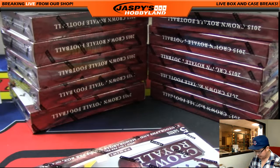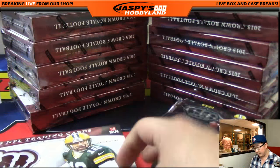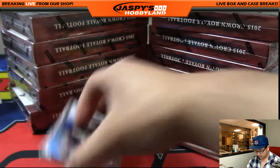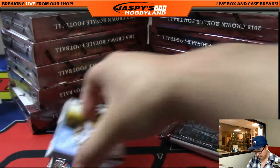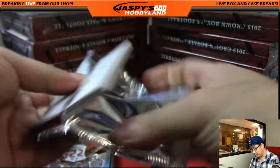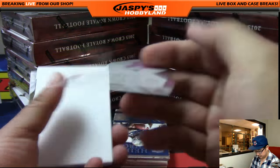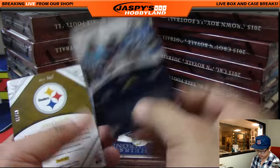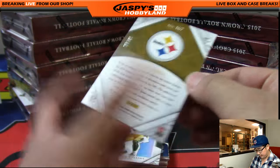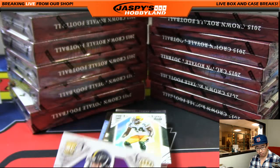Next box, good luck everybody. These King's Courts — some of them look like they should be numbered, but they're not. There's Jesse James, nice autograph. That is 2 out of 25. Jesse James auto for the Steelers. Nice one for Chris Miller. Jesse James kind of emerging this season.